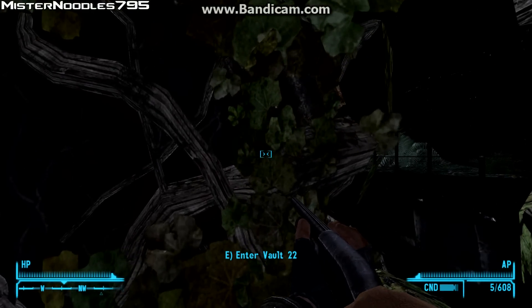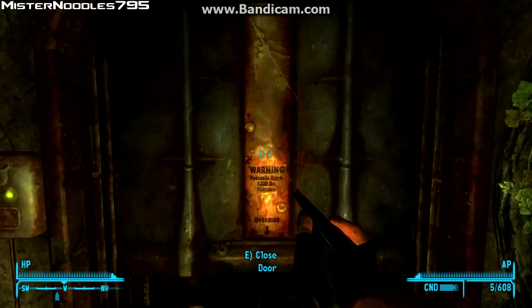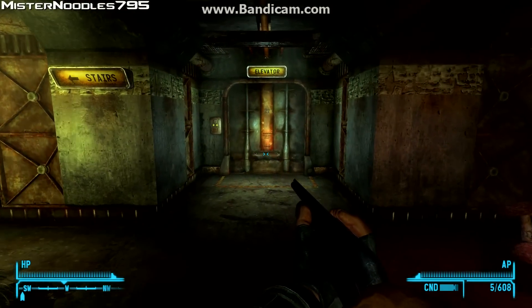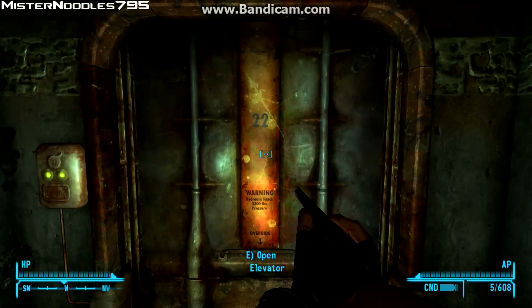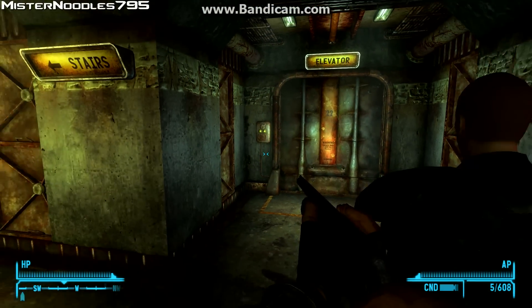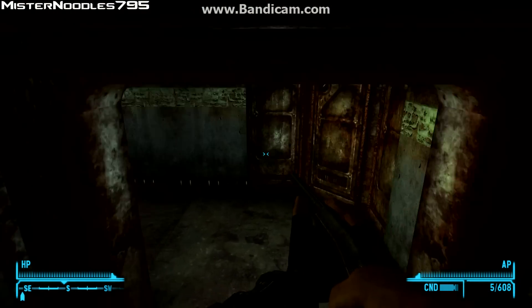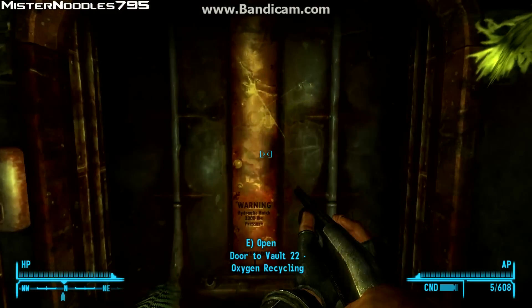You're just going to head on to this vault door and enter Vault 22. Now, there's an easy way to get this — if you have a high enough repair, you can repair the elevator and it's only a couple steps once you do that. But I'm going to do it the long way first to show you guys how to get it if you don't have a high enough repair, and then I'll do a quick section after with repairing the elevator.